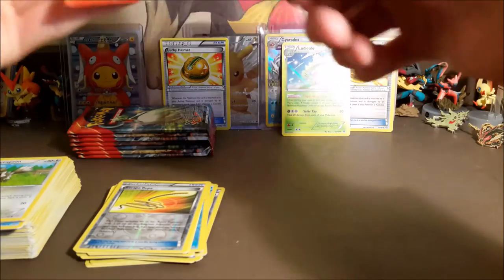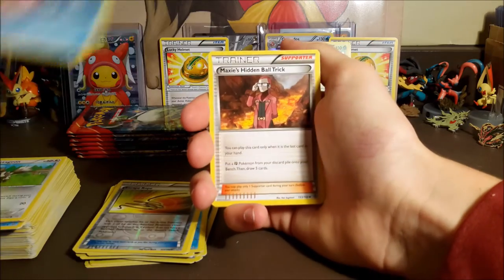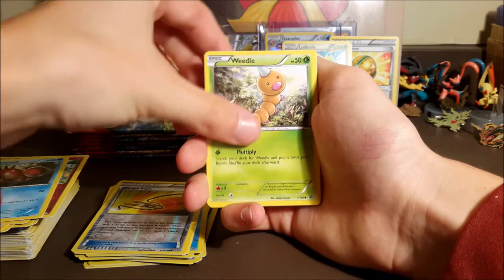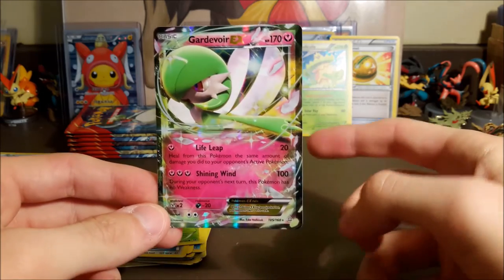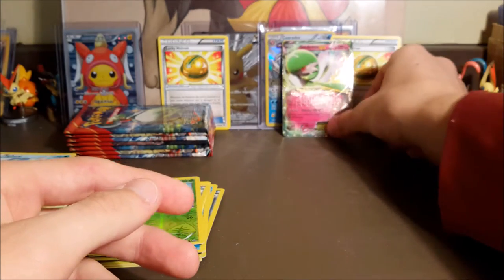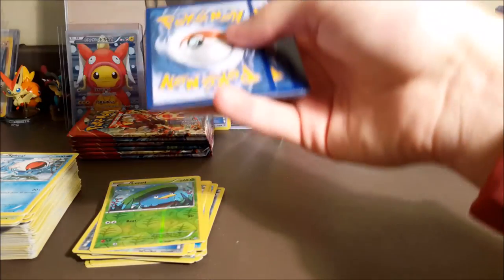Let's pull one more ultra rare — save it for last pack luck, don't give it to me now. We got a Whiscash, Maxie's Hidden Ball Trick — that'd be cool to get a full art of that. Marill, Corphish, Weedle, Barboach, Spheal, a reverse Lotad — and a Gardevoir EX! Right as I say I don't want it, they give it to us. Gardevoir EX to go with our Mega Gardevoir full art from the last episode. I don't even think I have this one yet — awesome pull for me personally. Plus Gardevoir is such an awesome Pokémon, I use it a lot in OU battles on Showdown.